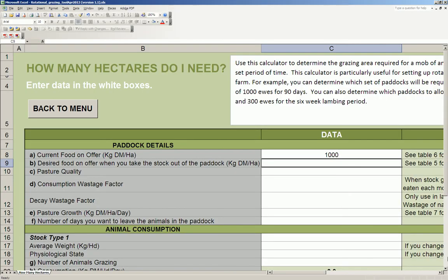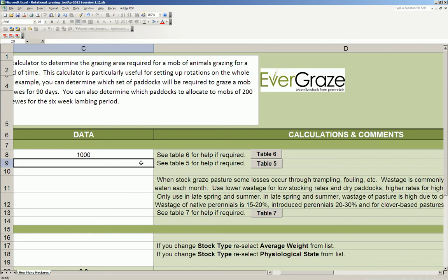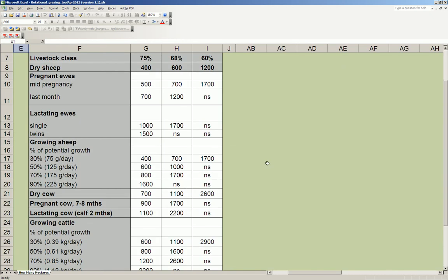The desired food on offer when I take the stock out of the paddock - I'm going to try and maintain the pasture in this case, but let's have a look at how much the animals actually need. When they're pregnant, it's 75% digestibility, so good pasture quality. During the last month they require 700 kilos per hectare as a minimum, but when they're lactating they're going to require either 1,000 or 1,500. Provided I've got somewhere else on the farm that I'm saving up for them to lamb onto, I can probably get away with grazing it down to about 1,000 kilos.